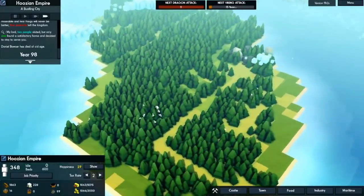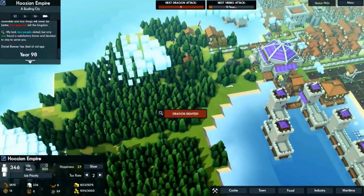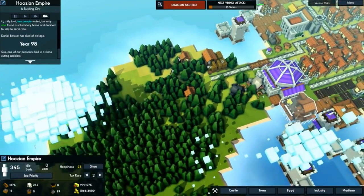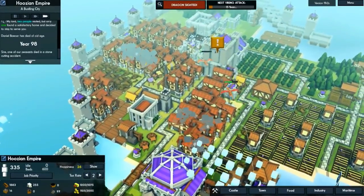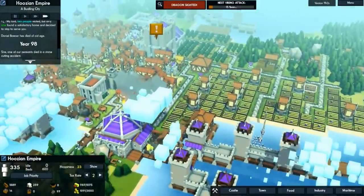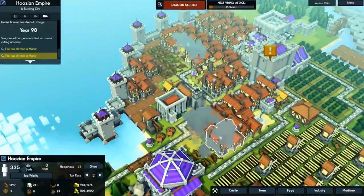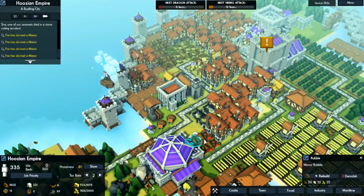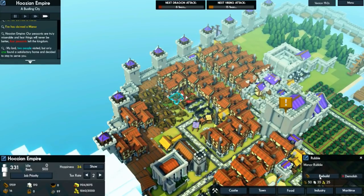A dragon is incoming — where's he coming from? There he is, oh there's two of them — that's not good. I think the game scales up as you go — they made the vikings and dragons more powerful so maybe they need to add more dragons. Your archer towers shoot them down pretty quickly though. We need to rebuild these manors here real quick.